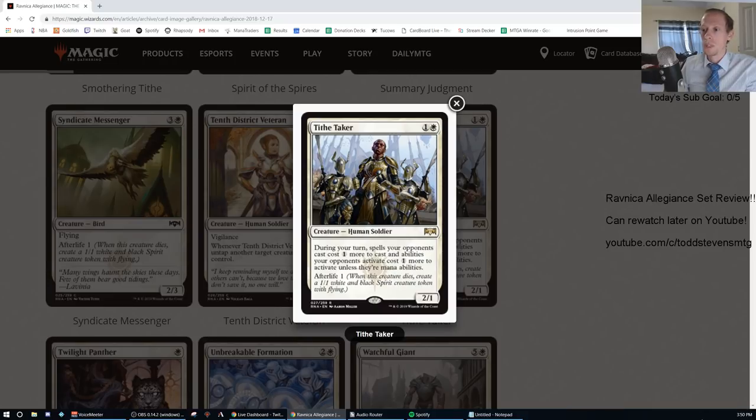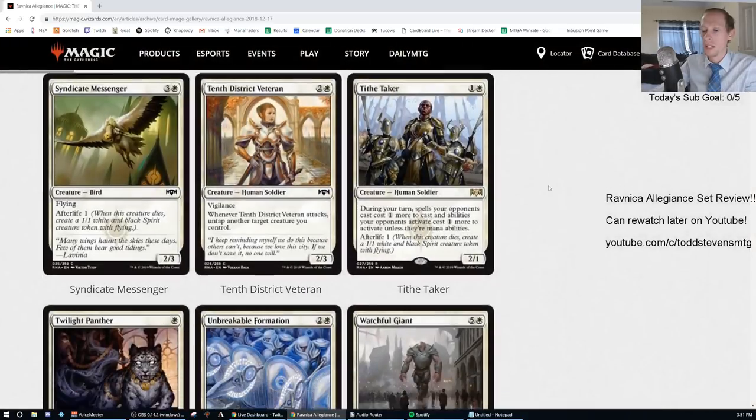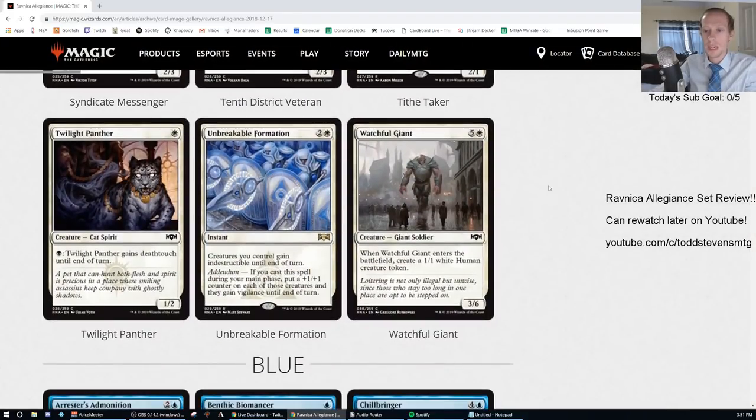It's all spells opponents cast during your turn — so creatures with flash cost more too. Angel of Grace played on your turn would cost six. Multiple Tithe Takers stack, so opponents are really incentivized to play on their own turn. It's really good against Settle the Wreckage. The two-one body is a little upsetting — if it were a 2/2, this would go A-minus; as a 2/1 I'm giving it B-plus. Real good against mono-blue — mono-blue already doesn't like aggro decks.